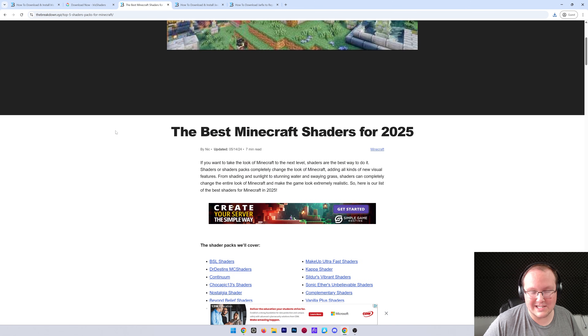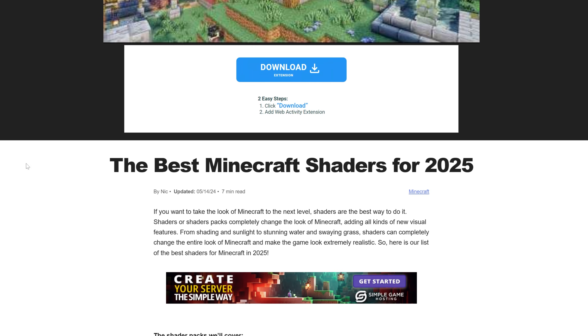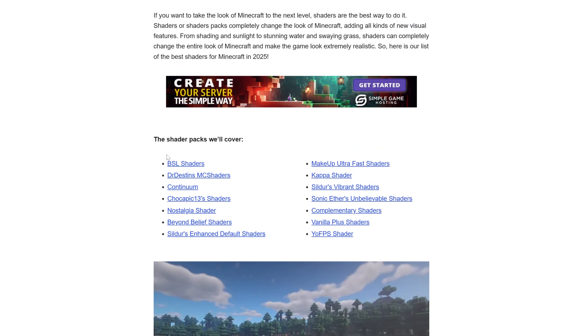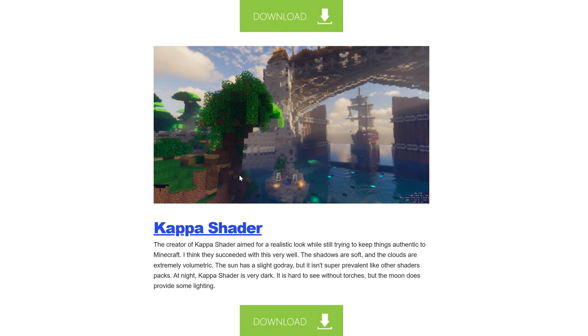With Iris downloaded, we also need to download shader packs. Shader packs are basically like texture packs except they add different shading to Minecraft — each one is unique in its own way. We have a list linked in the description that will take you to all the amazing shader packs you can install. We're going to go ahead and grab Makeup Ultra Fast.